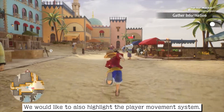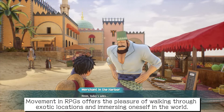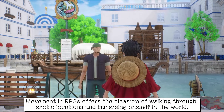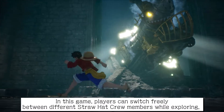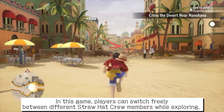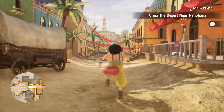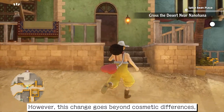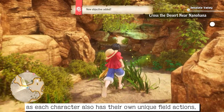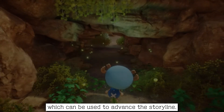We would also like to highlight the player movement system. Movement in RPGs offers the pleasure of walking through exotic locations and immersing oneself in the world. In this game, players can switch freely between different Straw Hat crew members while exploring, adding the fun of discovery and variety to the movement system. This change goes beyond cosmetic differences, as each character also has their own unique field actions which can be used to advance the storyline.